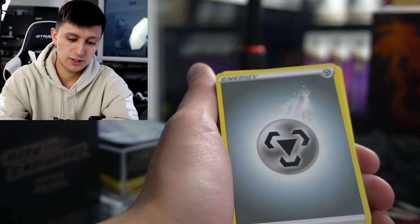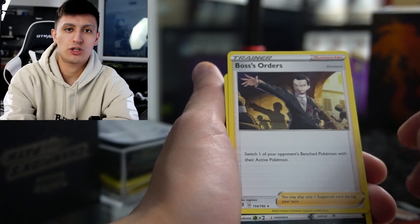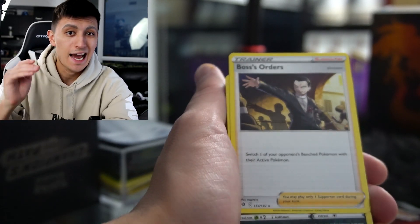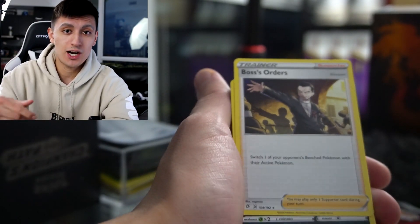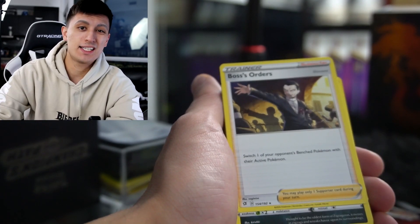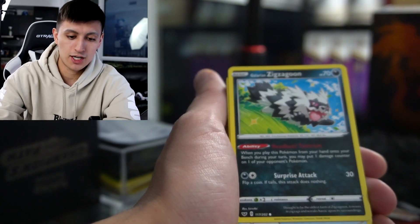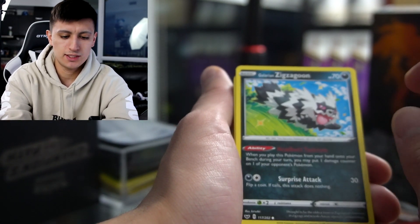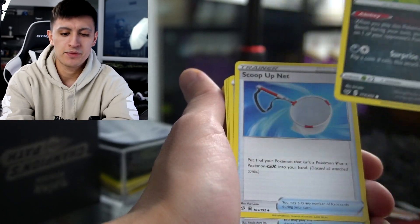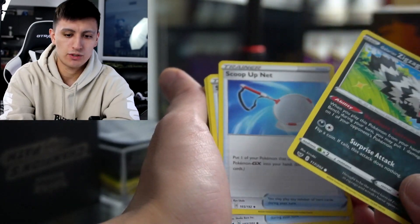We got Marnie, a staple in every deck. Boss's Orders — another staple. It basically switches your opponent's Pokemon with whatever Pokemon you want, and there's no counter to it at all. So if you want to knock out a particular Pokemon, play this card and you can do it. Honestly, I think it's a bit broken — you need at least two of these in every deck, and four is ideal. Galarian Zigzagoon — all you have to do is play this card onto your bench and you do 10 damage to somebody, though they don't include the evolutions.